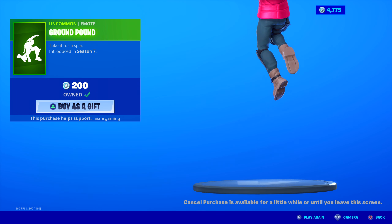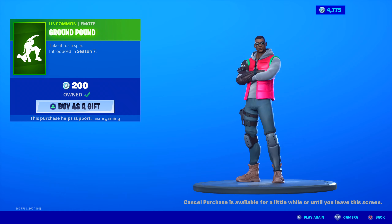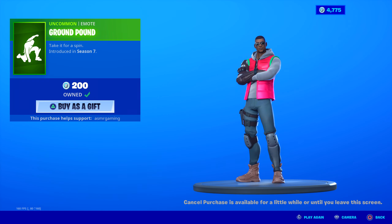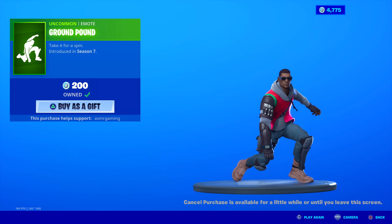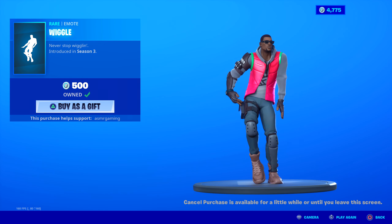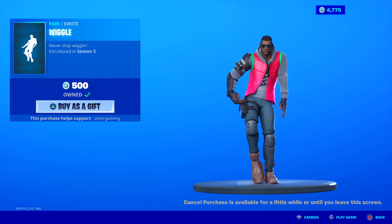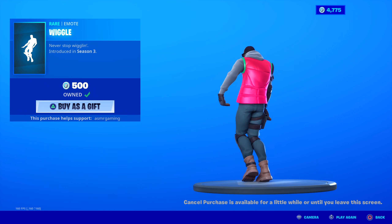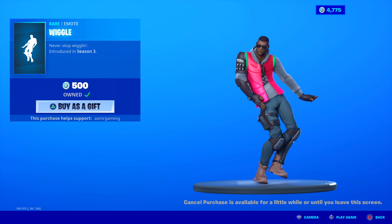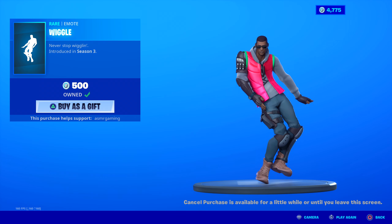Ground Pound — simple, 200 V-Bucks, uncommon emote. You just jump and then strike the ground with your fist. If you have any superhero skins, this looks really cool with them — like the Batman skins, Star Wars skins, Harley Quinn, Black Widow. I don't like that it finishes so quickly and doesn't loop, but for 200 V-Bucks, who can really complain? There are better ones, but that's back.